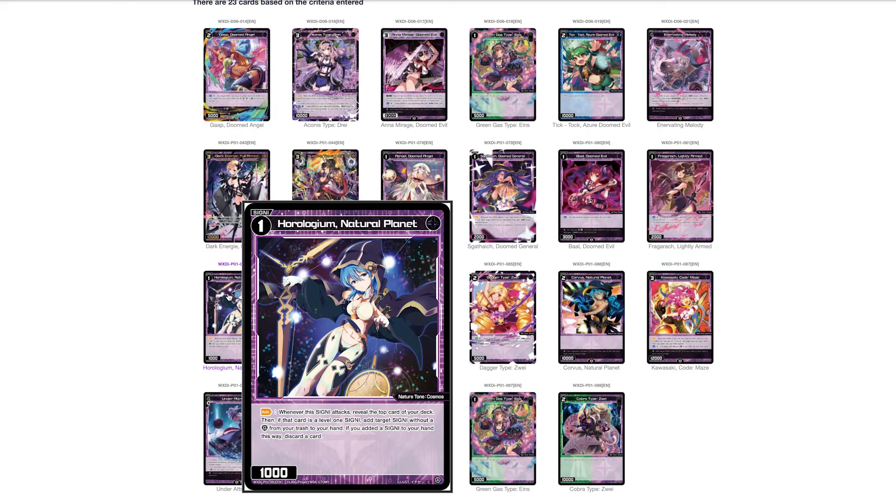We've got Horologium, Natural Planet. Whenever this signi attacks, reveal the top card of your deck — if that card is a level one signi, you may add a target level one signi without guard from your trash to your hand, then discard a card. So it's not card advantage, it's card selection from your trash. I've never found the need to play this card, and I don't think even in a dedicated self-mill deck you'd want it. Unplayable.